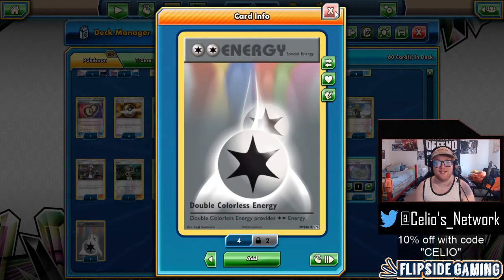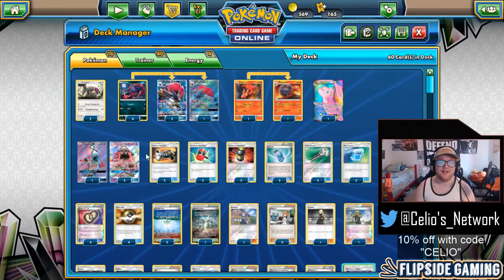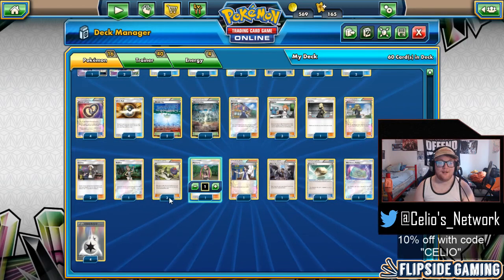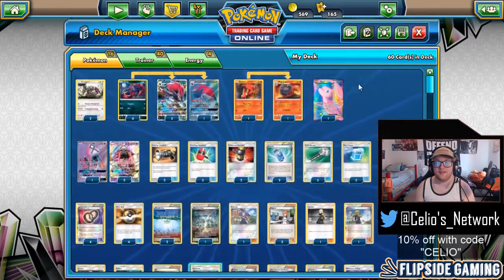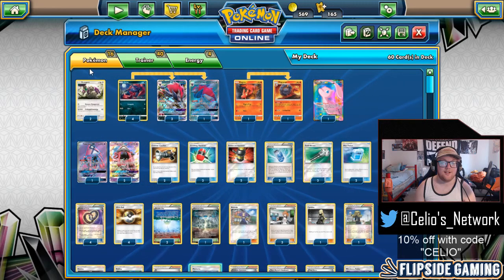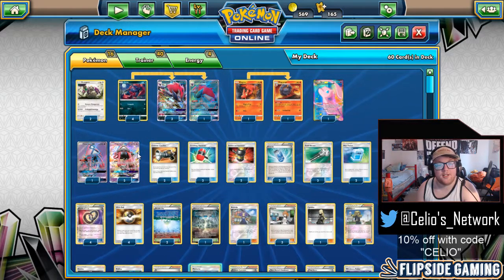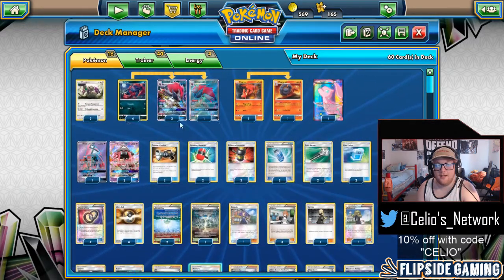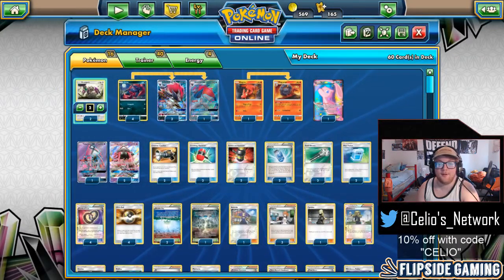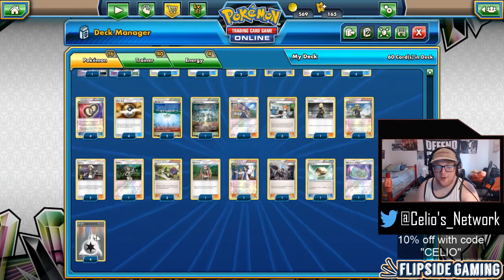Lastly, we have our four DCE. We need this to attack with Zoroark, Oranguru, Mew, and Lele. I have been thinking about adding one basic Psychic Energy — Pram also suggested this during a tournament stream Kyle Sablehouse streamed. One basic Psychic Energy is worth considering because you can use Tapu Cure GX, you can attach it to Guru without it being removed by Enhanced Hammer, and it's also an out against Mismagius with Chaos Wheel if anyone decides to play that. But just a thought — four DCE is fine.